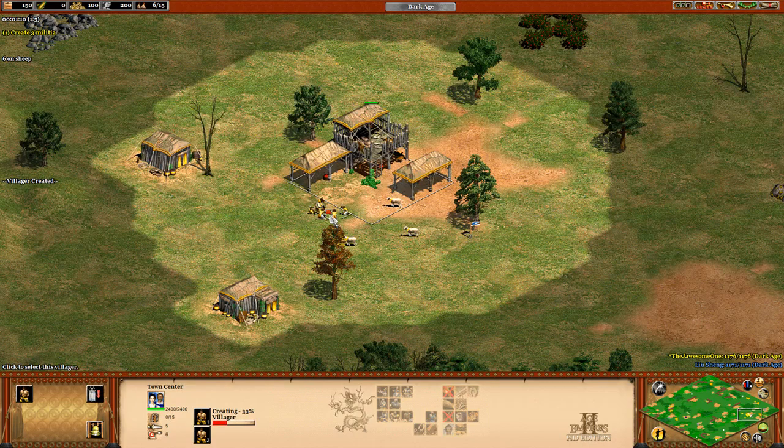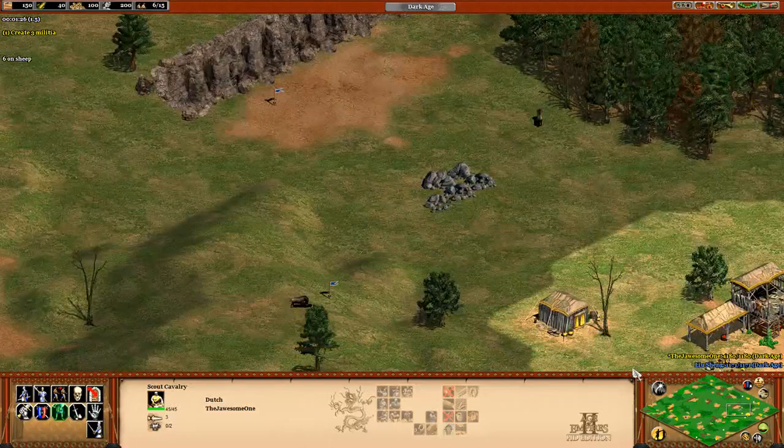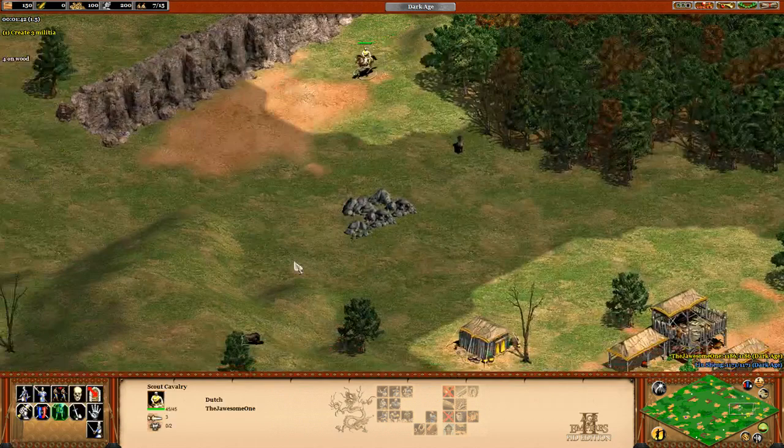I have five on sheep currently, so as soon as the next villager comes out — don't do that to me. Next four to wood. You, you, get on that one. And you, get on that one. What are you doing? I need more sheep, man. Where are my sheep?